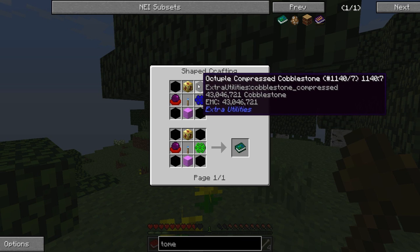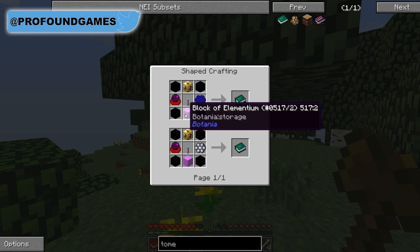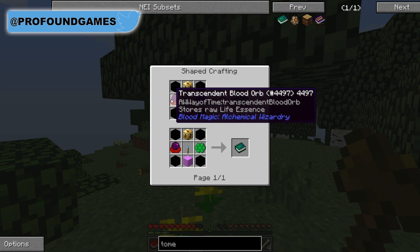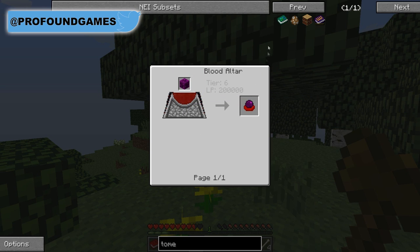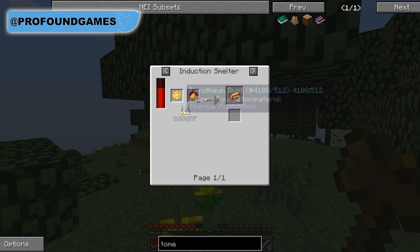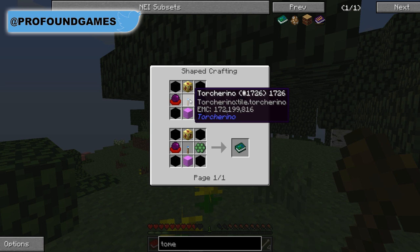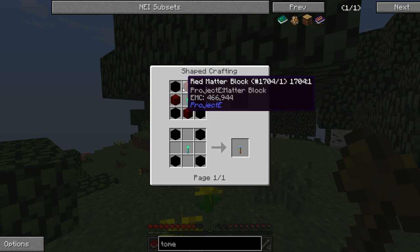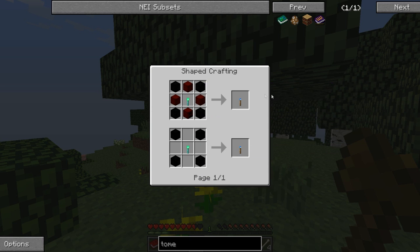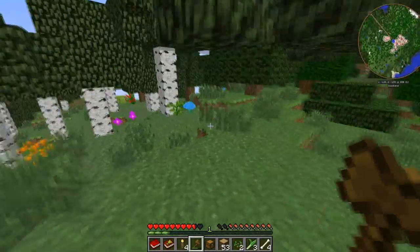To get the alchemical tome now, you need four octuple compressed cobblestone, which is really hard to get because of the EMC value. You need a block of Elementium — that's from Botania — so you need to progress in Botania first. You also need to get into Blood Magic, reach a tier 6 altar, and get into Thermal Expansion. You also need one of these torches, which are now way more expensive in EMC.